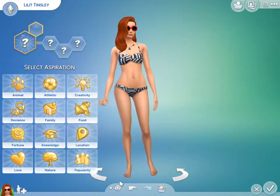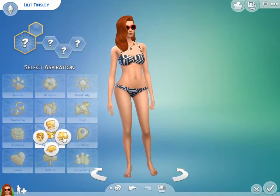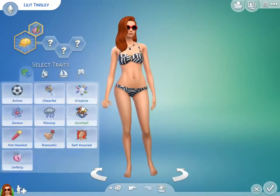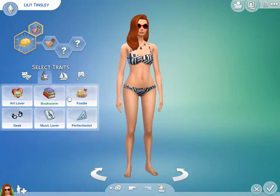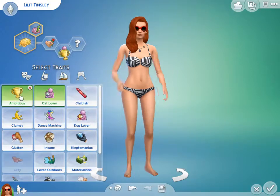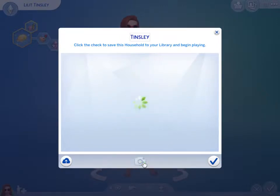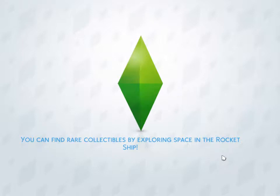So now we're going to give her some traits. For her aspiration, I'm going to do Knowledge, and I'm going to have her be a Nerd Brain — so both book smart and handy. And then I'm going to have her be Romantic, Cat Lover, and Ambitious. Perfect. So that is my Sim. Oh god, she looks crazy. There. She's serving lux. So that is the Sim.